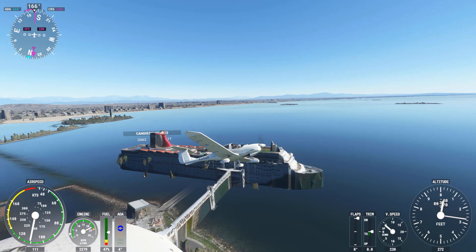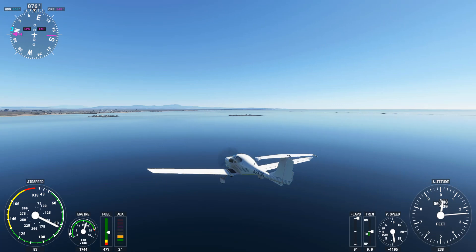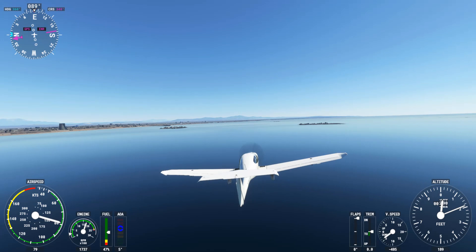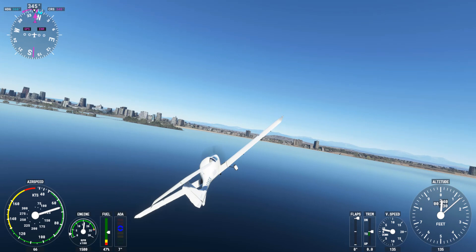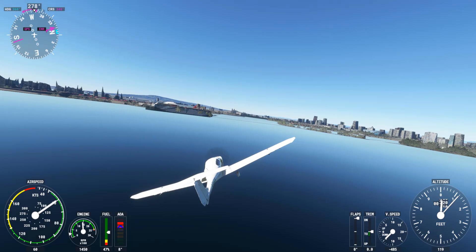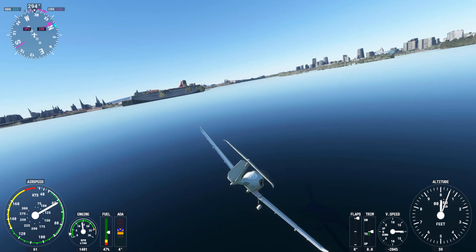I'm going to make a long approach to land on the Queen Mary — I'll fly all the way out, turn around, and aim for the stern of the ship, because the stern has the most deck space, from what I've seen flying around and from pictures of the ship. I'm going to fly out over the cruise ship, try not to crash into it like Ben did, and land on the Queen Mary. Oh no — and I'm dead.